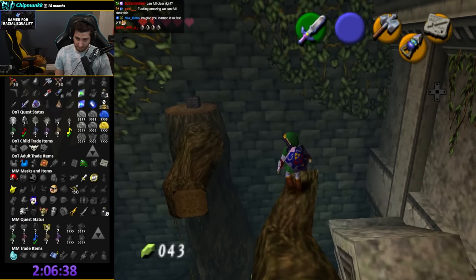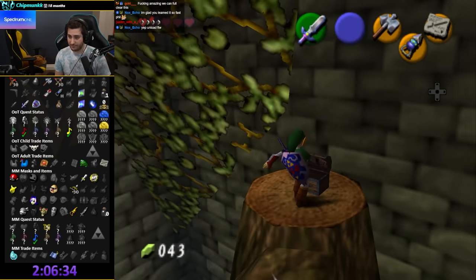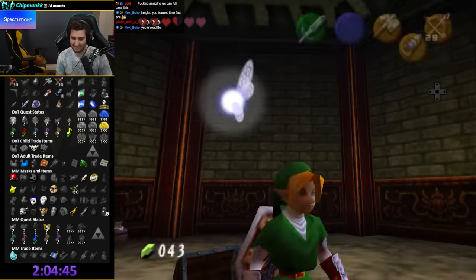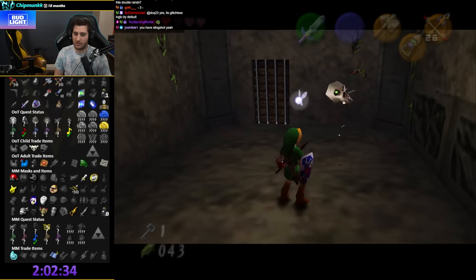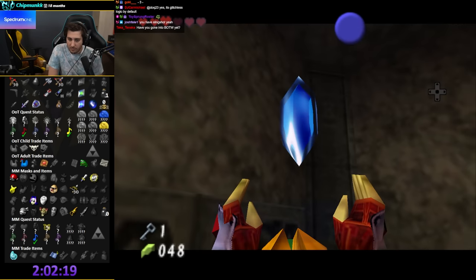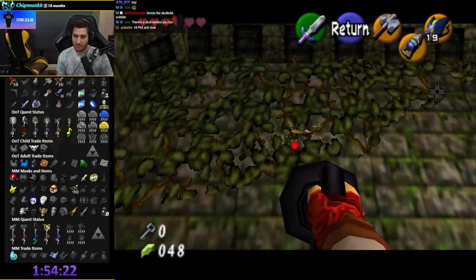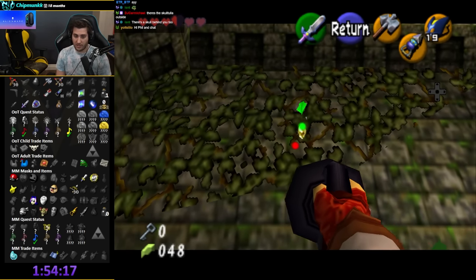If I get a bomb bag, I can make a lot of shit happen quickly. Couple's Mask — interesting. Forest Temple, you've got so many checks, you gotta have a bomb bag. Giga chat rupee.